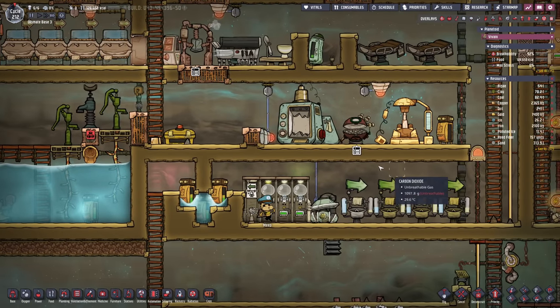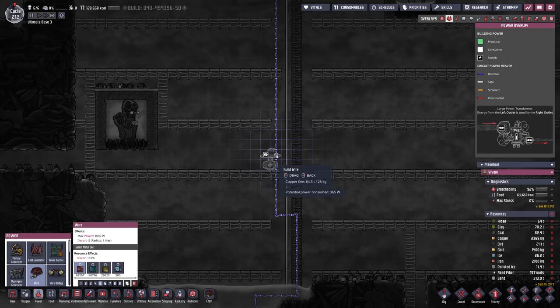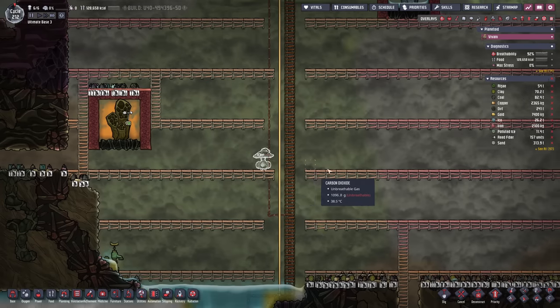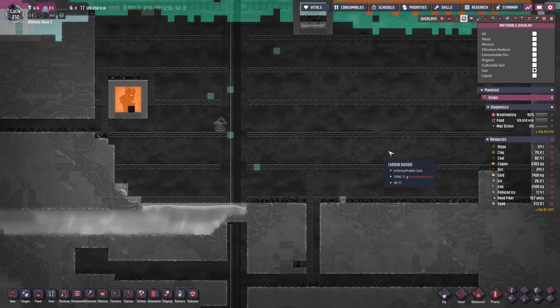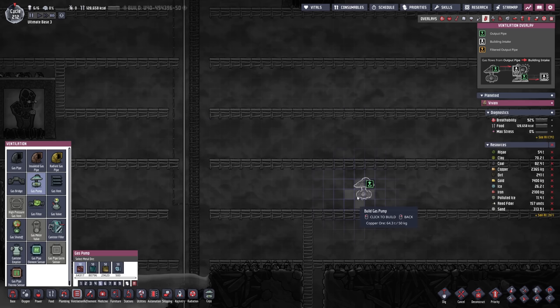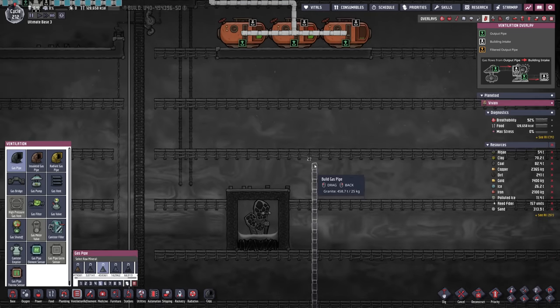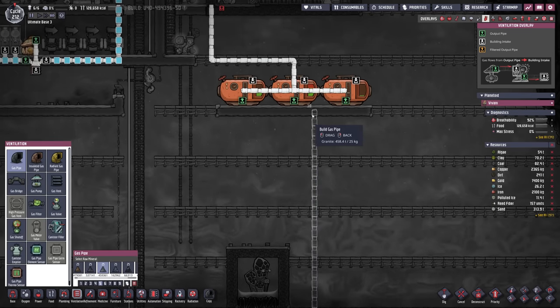We can take some carbon dioxide from here, or maybe even easier we set up a pump at the bottom which is full of carbon dioxide and it's pure. Oh actually it is not quite pure — there's some polluted oxygen. So if we put this a little bit over we shouldn't run the risk of picking that up, and then we just bring this all the way up.